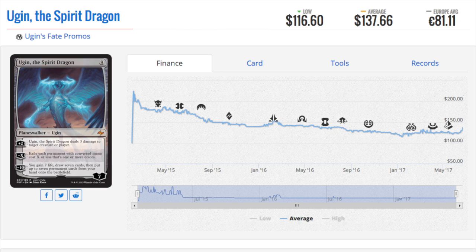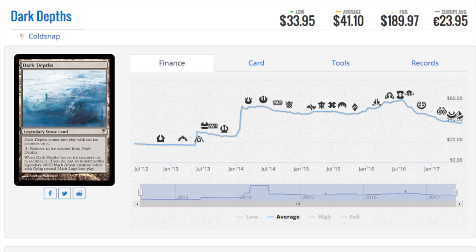The only other card I can remember doing that in a noticeable way is Elspeth, Sun's Champion, and that one took a Pro Tour to move her price. Otherwise, planeswalkers either start out very expensive and keep that price, or they plummet — which is what Gideon has done. I heard Gideon is under $10 now. Once he's way under $10 I'll make a video about how it's a buy.